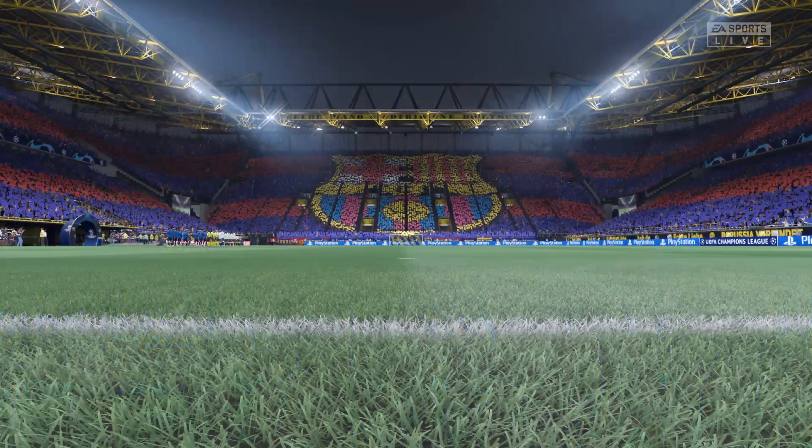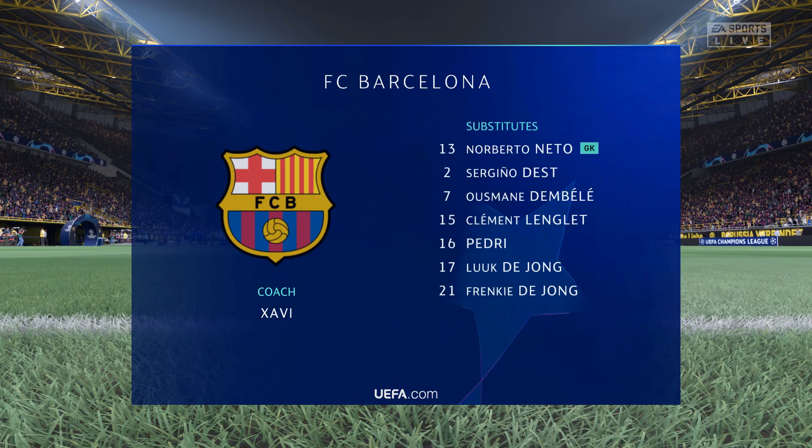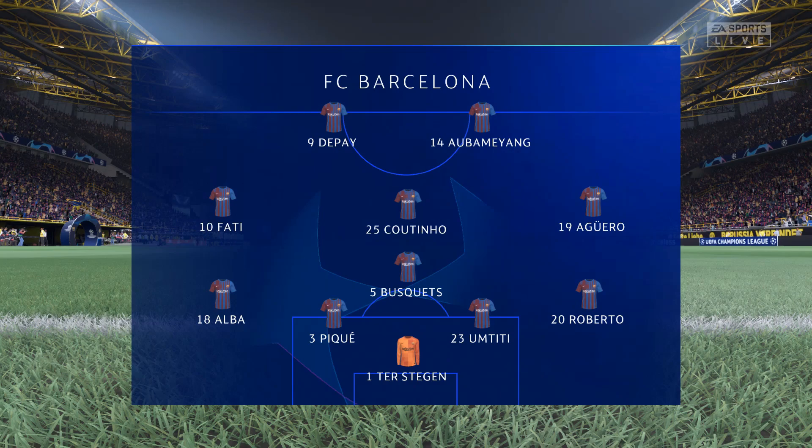The Barcelona shape looks like this: Marc-André Ter Stegen stands between the posts. Sergio Roberto plays with Jordi Alba in the full-back positions. Coutinho plays with Sergio Busquets in central midfield, and Memphis starts alongside Pierre-Emerick Aubameyang.